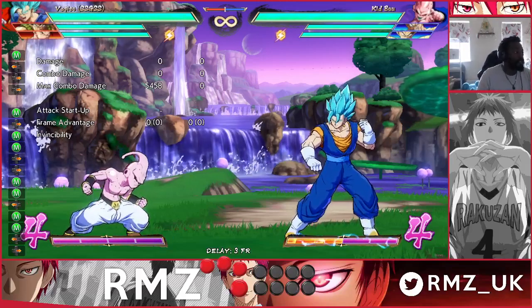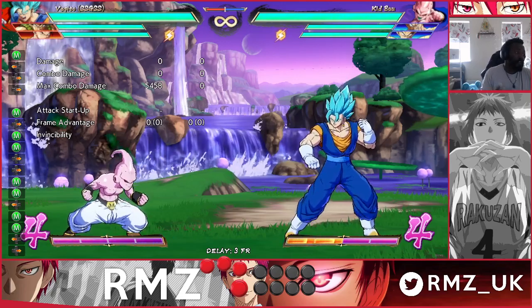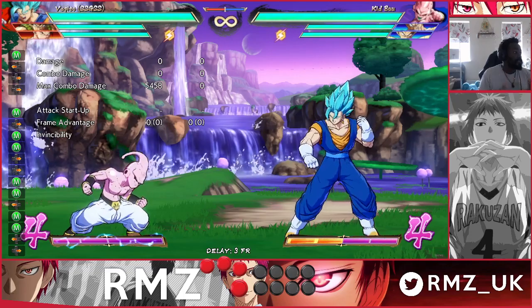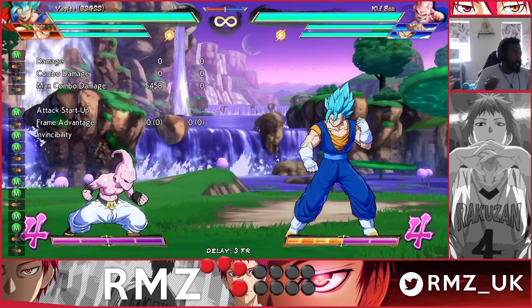Hello and welcome to my brand new series, 'Your Characters in 60 Seconds: Working Man Breakdowns,' where I cover characters you asked for in the comments section and the buffs or tools they've received in the patch and how it pertains to them. Today we're covering the Lord of the Fusion, Vegito.